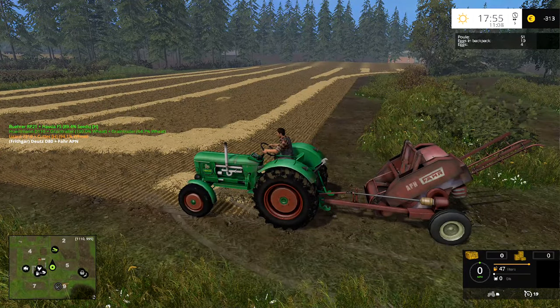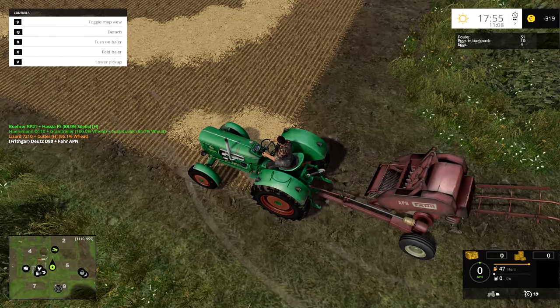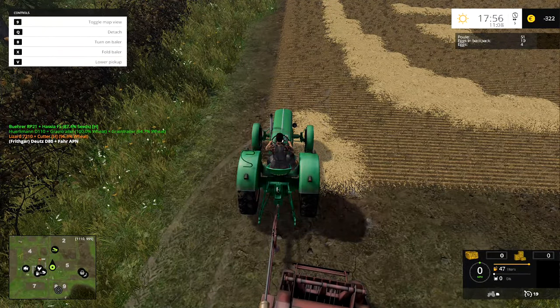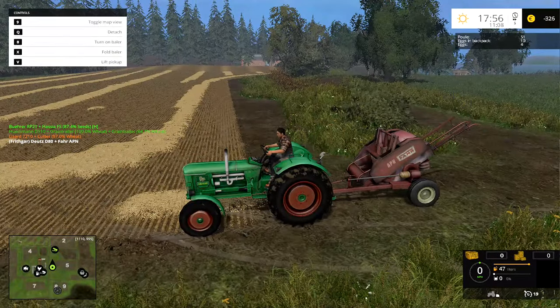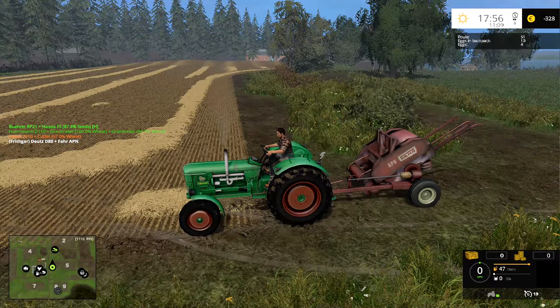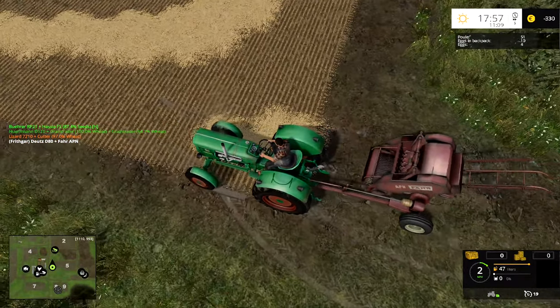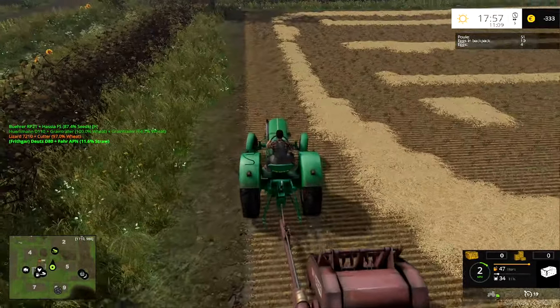Let's hitch that one on — we've got our bale counter and everything else. I think we need to unfold it — it's got to move out to the side slightly. It doesn't move out very far, but we can live with that. Lower the pickup, start the baler — it is working, it's doing okay, so let's get going.